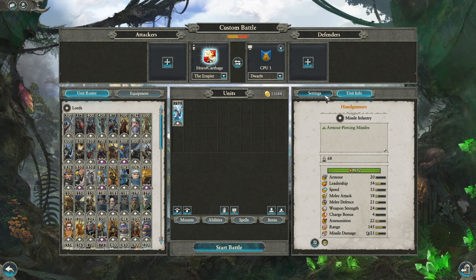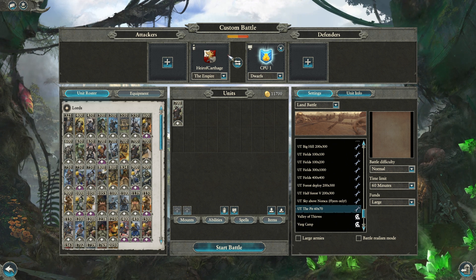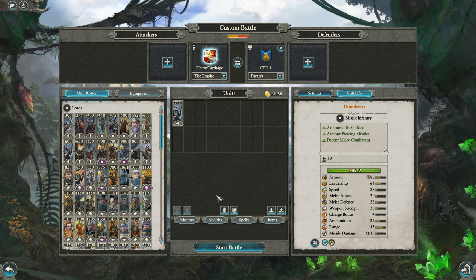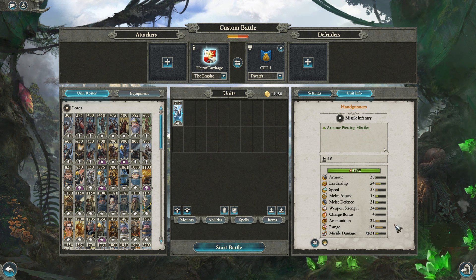Just for benefit of the doubt's sake, I'm going to give four chevrons to the Empire handgunner and put these two in a face-off in the pit. I have a multiplayer unit testing map pack here — this is the pit where the two units go to find out who is indeed the best. The handgunners have eight more unit models, and with the chevrons, now have two more missile damage. Remember, missile damage is a damage output over time, so it means they'll be reloading and shooting faster.